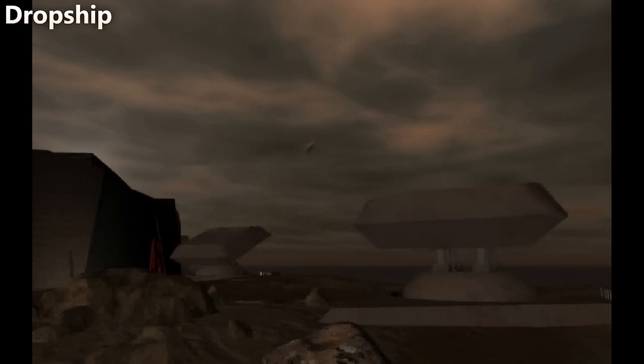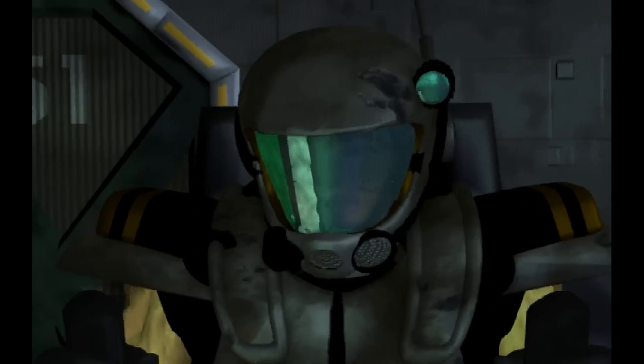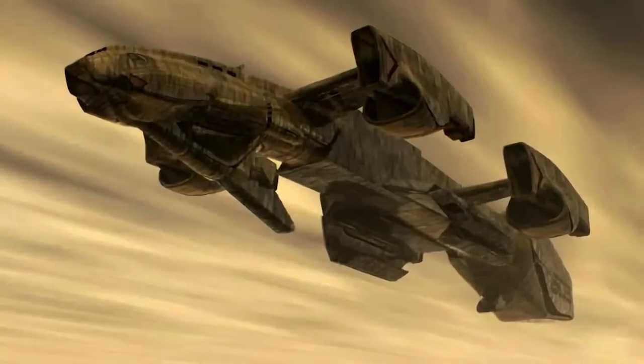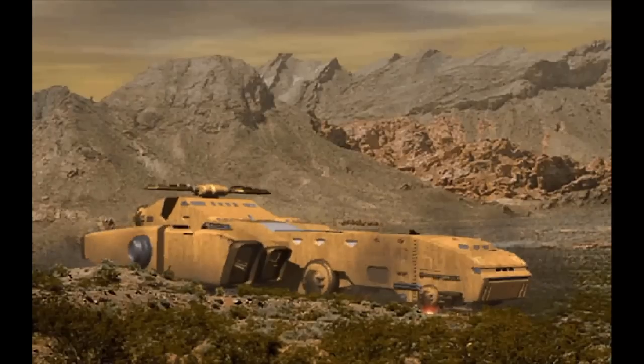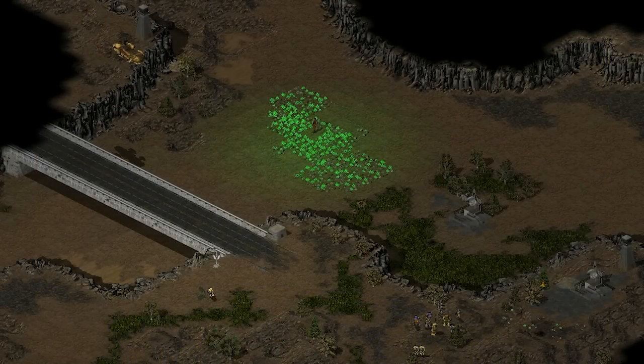During the Second Tiberium War, nearly all aircraft in GDI's air force were Orcas. This included the Orca Fighter, Orca Bomber, Transport, and Carryall. There was one non-Orca aircraft that was used, simply called the Drop Ship. The Drop Ship was the largest of GDI's aircraft, with the exception of the Kodiak, a craft with spaceflight capabilities. Whether the Drop Ship itself was capable of spaceflight I'm not quite sure. The fact that it's called the Drop Ship seems to indicate that it's capable of reaching low Earth orbit, but there's no information in-game or in the manual mentioning the craft being capable of such a feat.